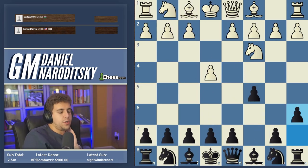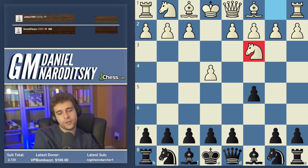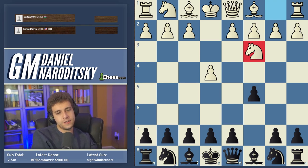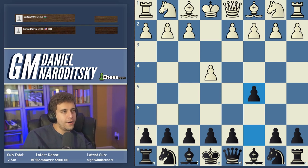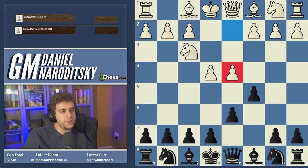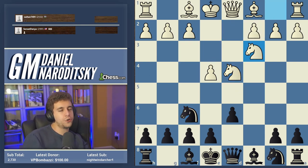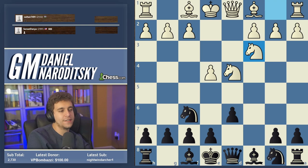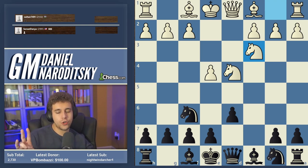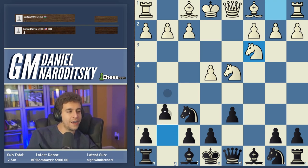If you're a Sicilian player you need to know what you're going to do against knight c3. For those who don't know, the Knight-orf Sicilian goes d6, d4 — this is the Open Sicilian. Takes takes, knight f6, knight c3 — now there are four major Sicilians: the Knight-orf (a6), the Classical/Rauzer (knight c6), the Dragon (g6), and one more. Who can name the fourth?